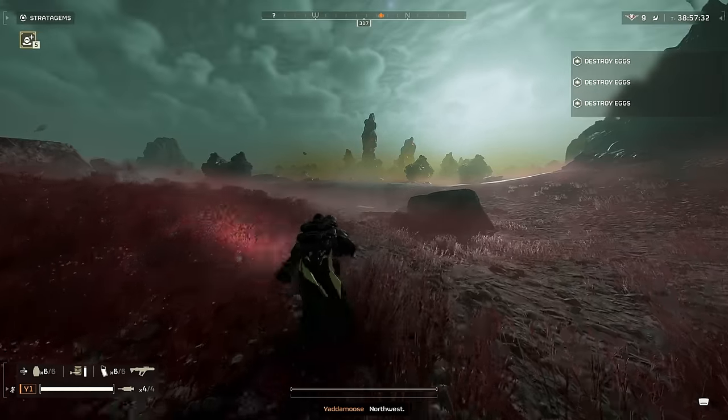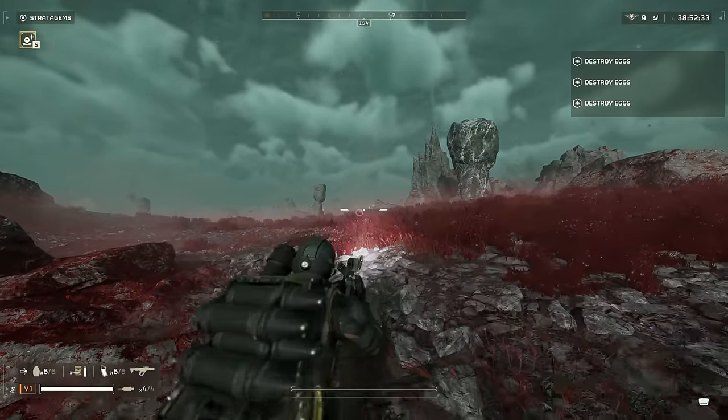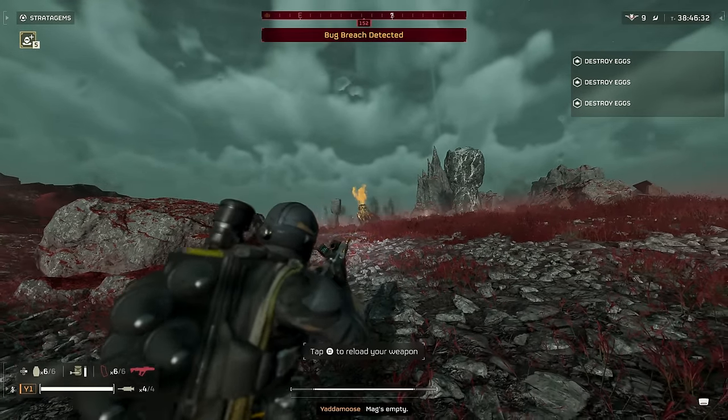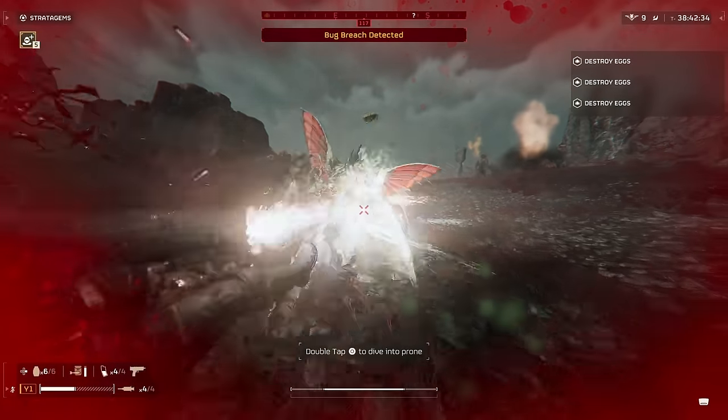This also comes with 15 shots per mag, and you get 6 total mags with max ammo for a total of 90 shots, which is more than the Slugger's total. But the Slugger packs a bigger punch on heavier targets like Brood Commanders, so that 30-round difference isn't going to be the biggest differentiator between these two weapons.